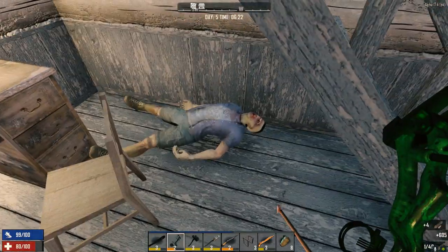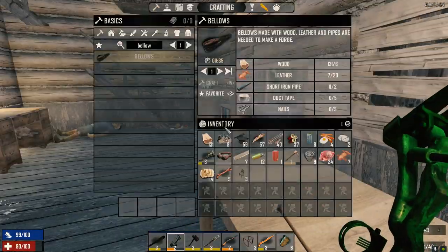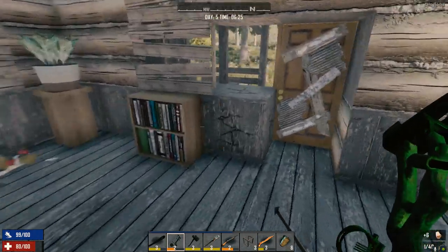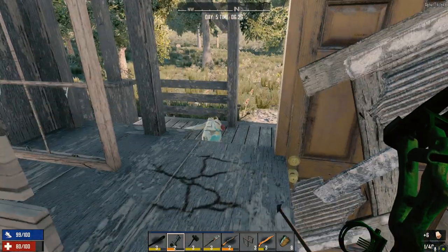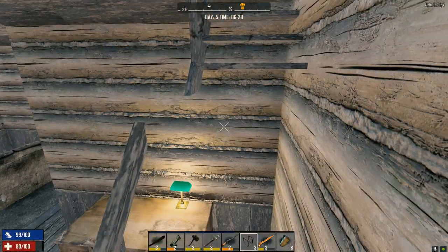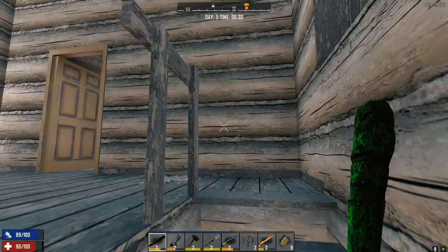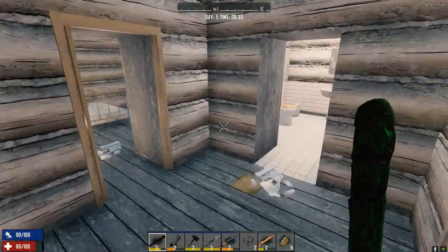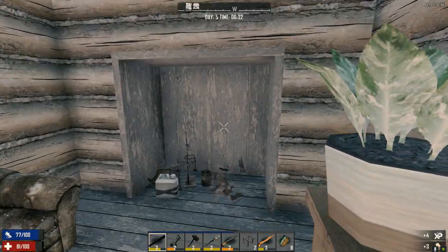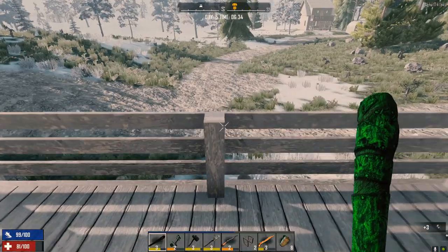I wonder what would happen if we took all their arms off — if they would actually move. I wonder if Caps has actually tried that. He's the guy that usually does all the experimenting. Let's see if we've got anybody left up here. Doesn't look like it. Three more deck chairs.